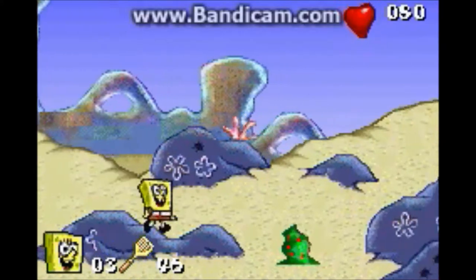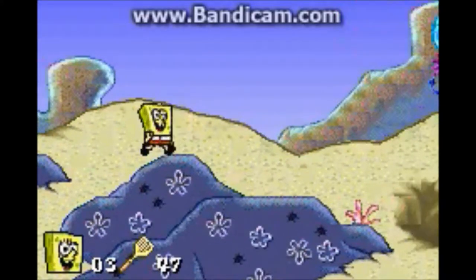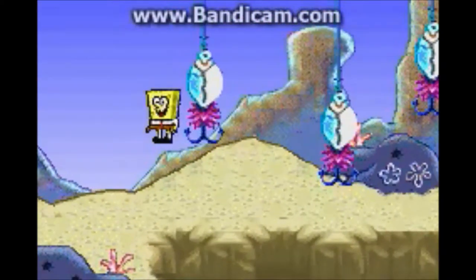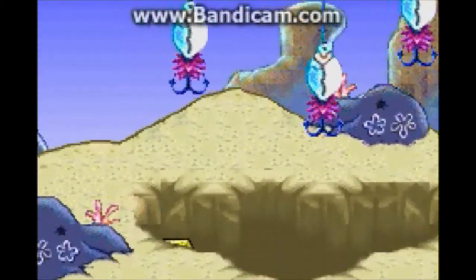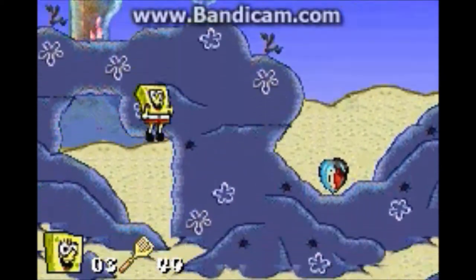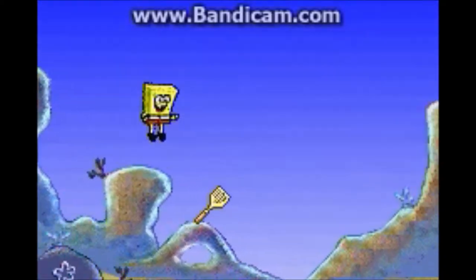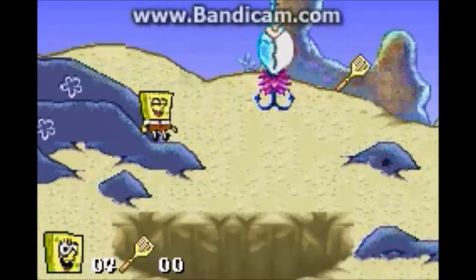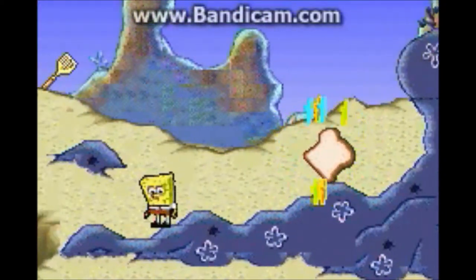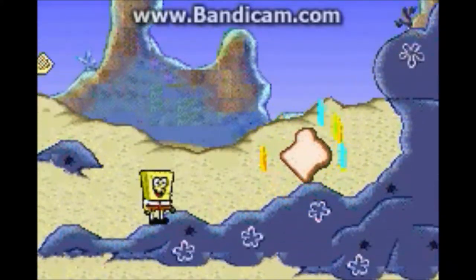The only way to kill jousters is to use either jellyfish or a glove — you can't do a pounce attack on them; it will just hurt you. By the way, that was a gas shooter. What I showed you in the last level — that helmet — is basically the only Easter egg in the game. There's not really any secrets to be found.